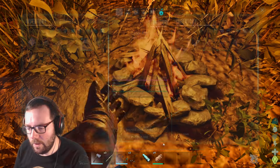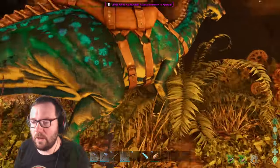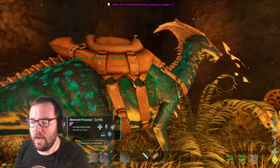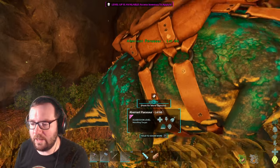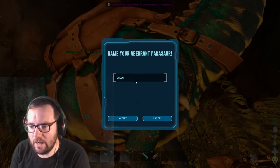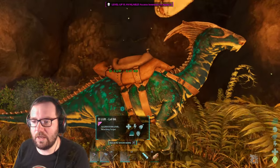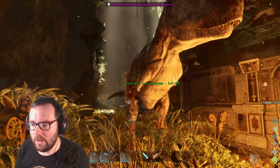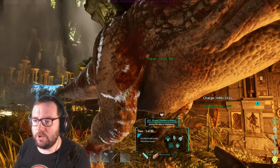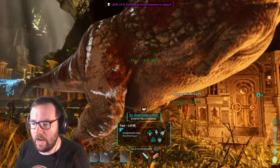We're probably going to be starving to death so let's start eating the food. We've got the parasaur - we already named one Ducky or whatever, so let's name this one D'Lux, kind of like deluxe. Yeah, that could work. And the carno, you can be Toro for right now - Toro the carno. So we've named our parasaur D'Lux, our carno Toro, and our bulb dog Pugsley.